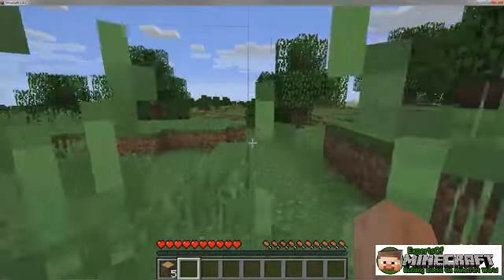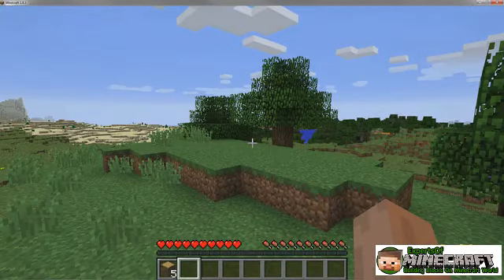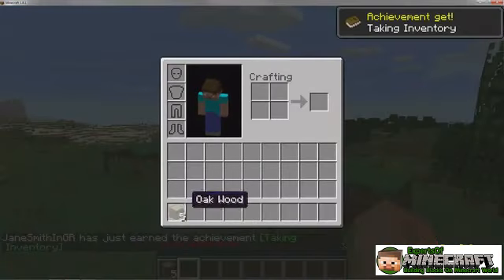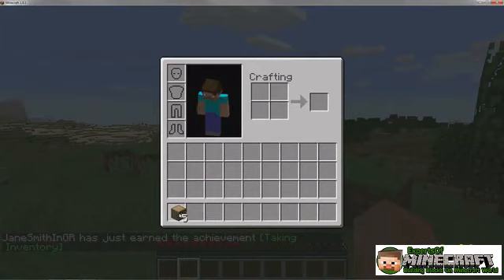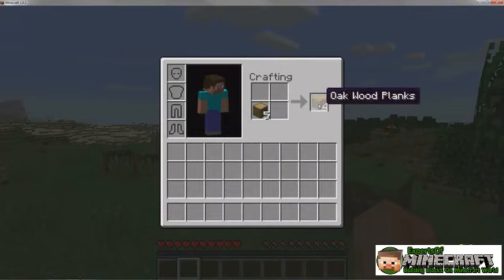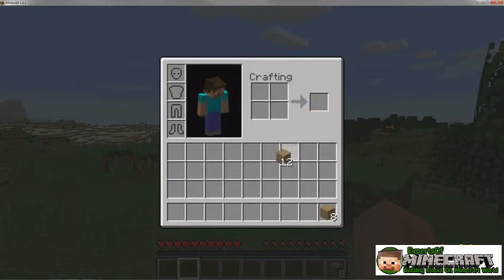The crafting table and storage chest require wooden planks, so let's build some. Start by pressing E to display the inventory screen. Next, click a square containing wood blocks to pick them up, and then click an empty square in your crafting grid to place them there. Four wooden planks appear next to the grid. Collect them by clicking that square. One wood block disappears, but four wooden planks appear on the mouse cursor. Pick up all the planks you can by clicking the square a few more times, or shift-click to send all the planks directly to the inventory.